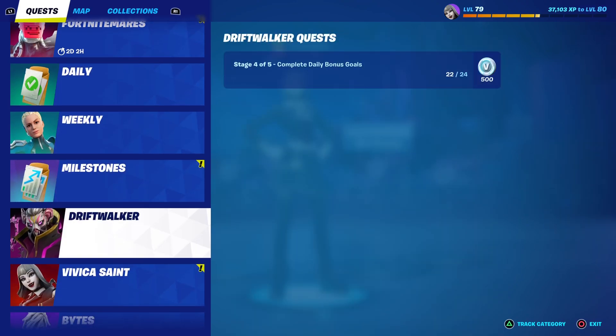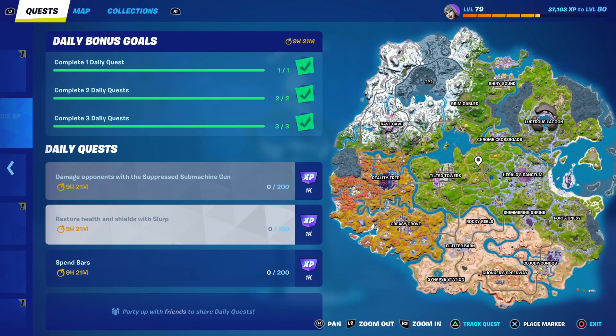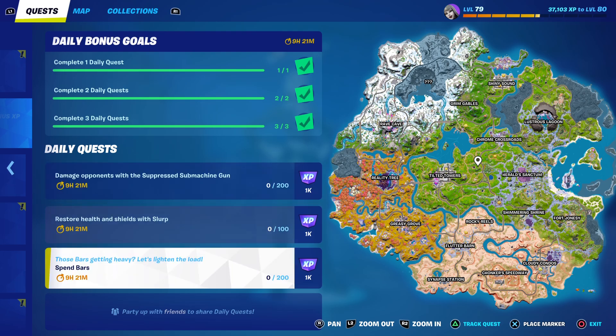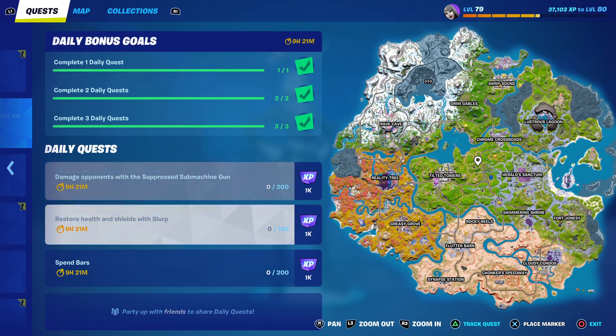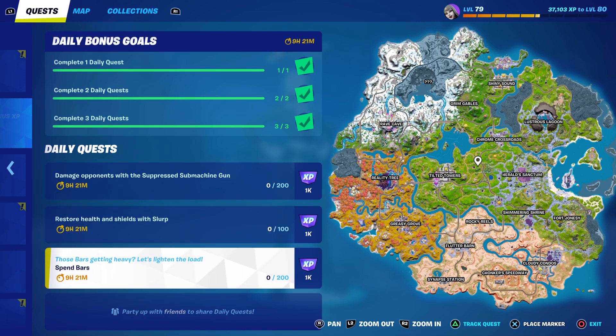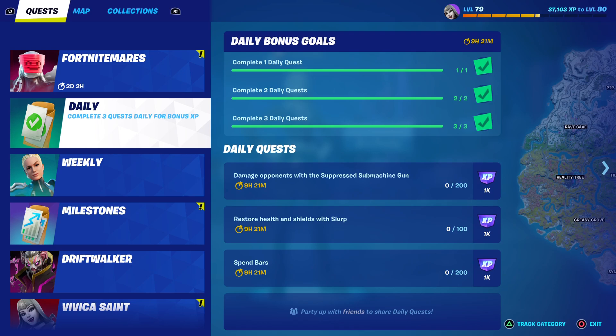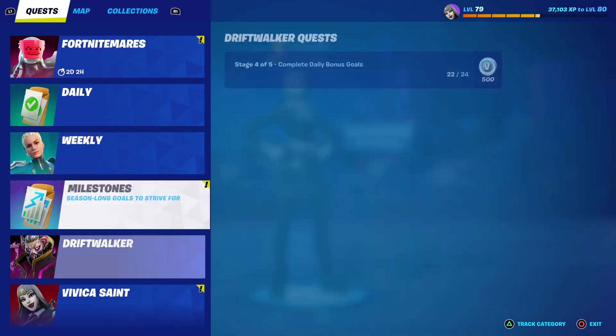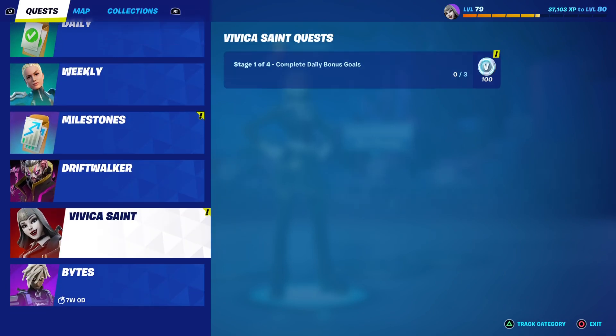When I look at my challenges I see Driftwalker, which I need two more challenges for. My dailies reset tomorrow — I don't know why but these dailies reset in about nine hours 21 minutes. The one, two and three daily quests I can't complete — I gotta complete three a day, which is frustrating. I have like 5,000 goals or something that's pretty easy but it won't add on to the Driftwalker set. That's why it's been taking me so long and why I haven't been playing.